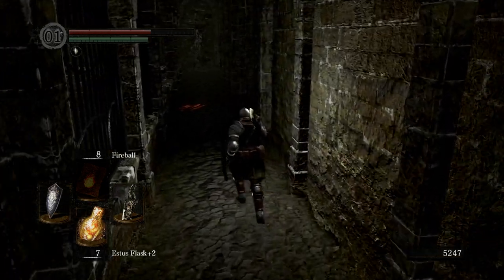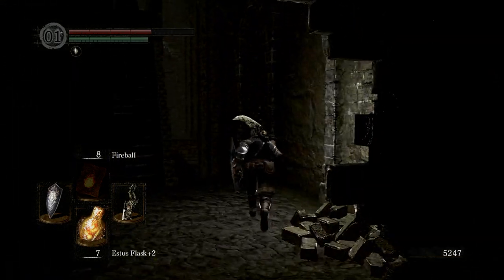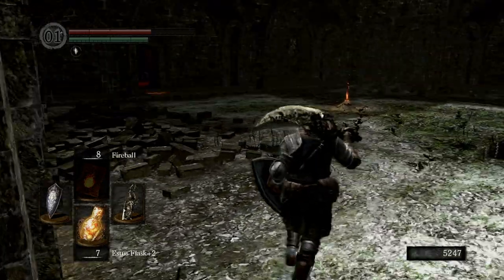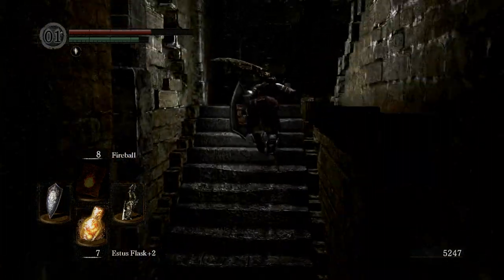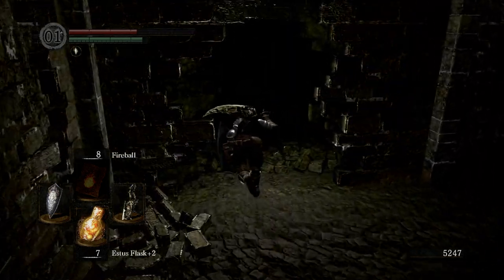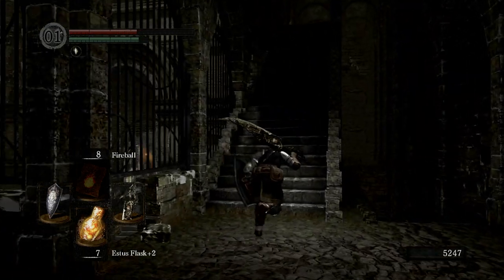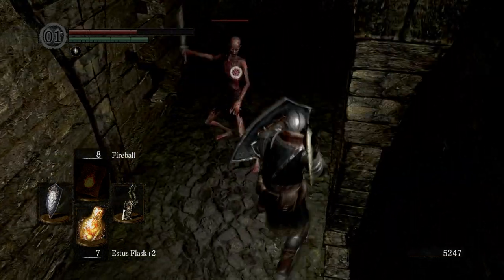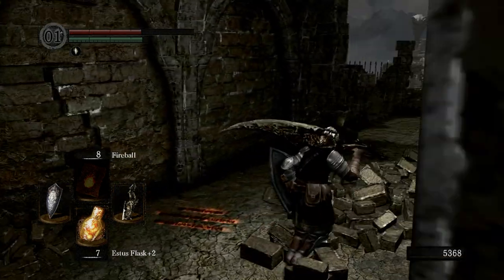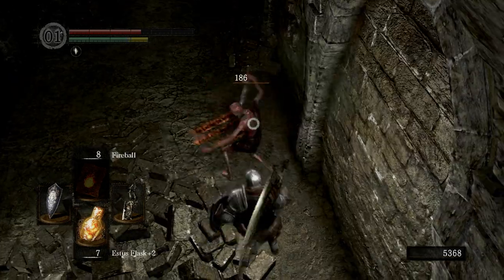I'm going to go down here real quick and open this door. The ball comes back — what the fuck? I was not expecting that ball to come back down, because it was really only there to knock that wall down, and that wall was already knocked down at the very start of the game. We'll kill this guy. It looks like there may be something to break that open, although I don't think so — that might just be design.